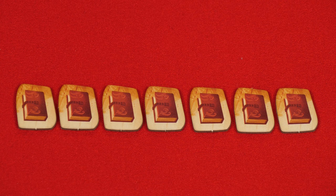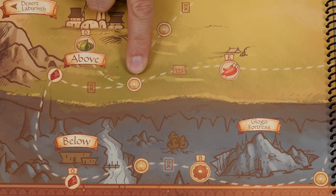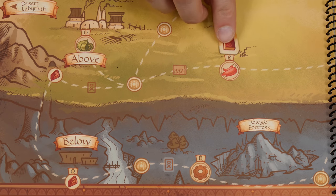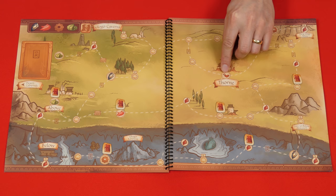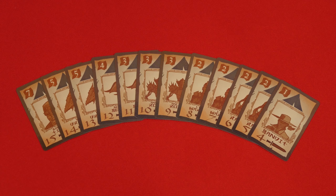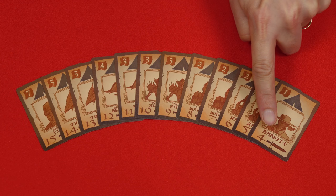These are the quest tokens and you'll use a certain number of them based on the number of players. For a two-player game use seven tokens, three players use 10, and four use 13. On the map you'll find a variety of circle spaces, but some of them have an open storybook icon above them. Place your quest tokens on a random assortment of these storybook icons, spreading them across the map. Try to ensure that you have some quests near the specially marked town space and others much farther away. These are the threat cards, which you should stack in order based on the value shown, with the highest number on the bottom up to the lowest on top, then place this deck in the space found for it on the atlas.